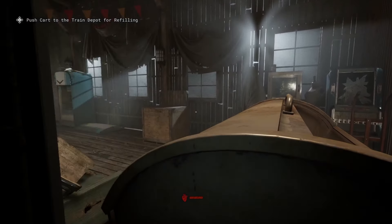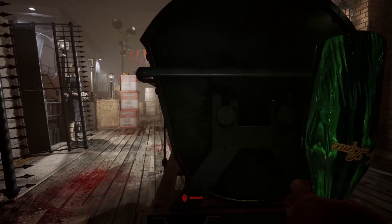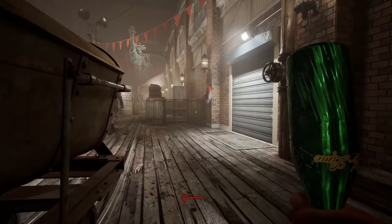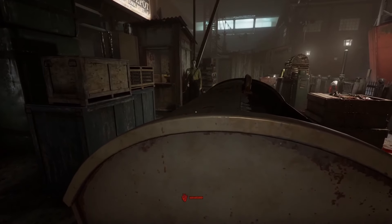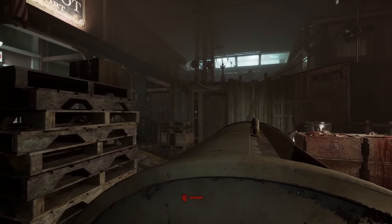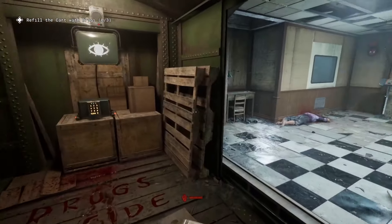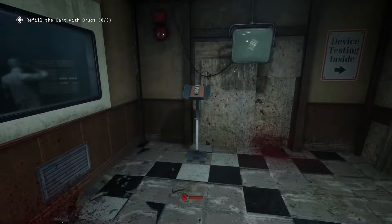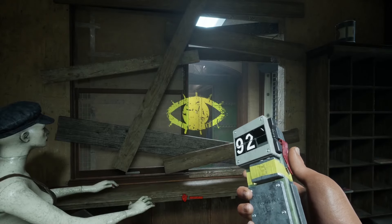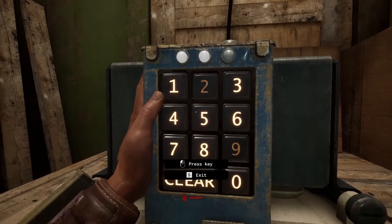Wish I could say the same about pushing the car to the train station and back though. This part is by far the hardest the trial has to offer. The first part features the same small guy from the last segment becoming a menace, trying to catch you pushing the cart. Luckily, the cart itself is the best cover you can have to hide from it. It's worth pointing out that since we are a level 1 character and have all the variators attached to us, we only have one inventory slot to use, and this slot will be occupied with the code decipher device for this entire segment — so no brick or bottle for self-defense.